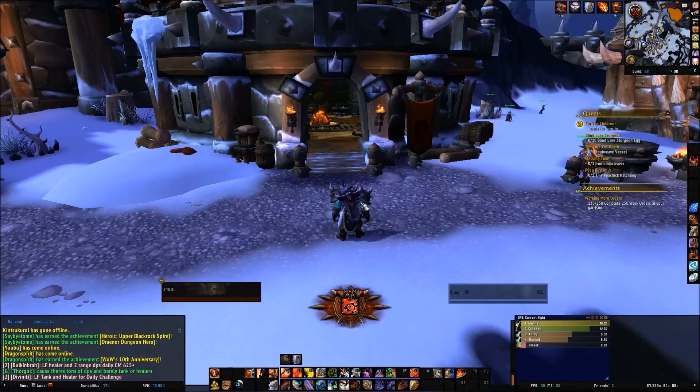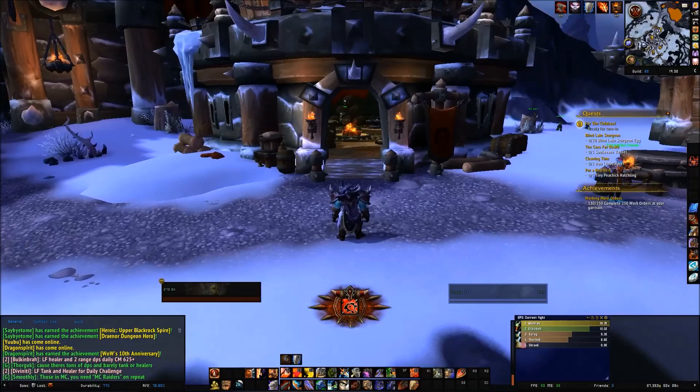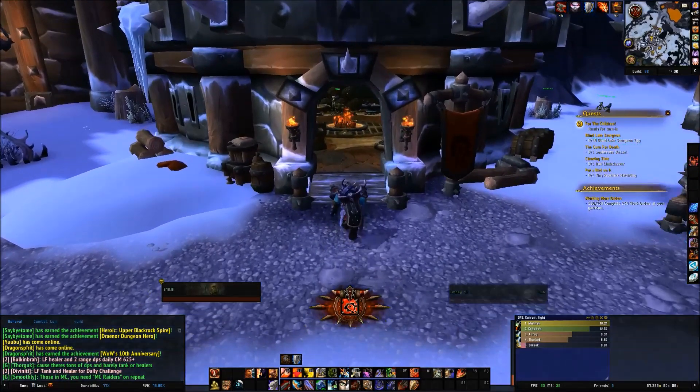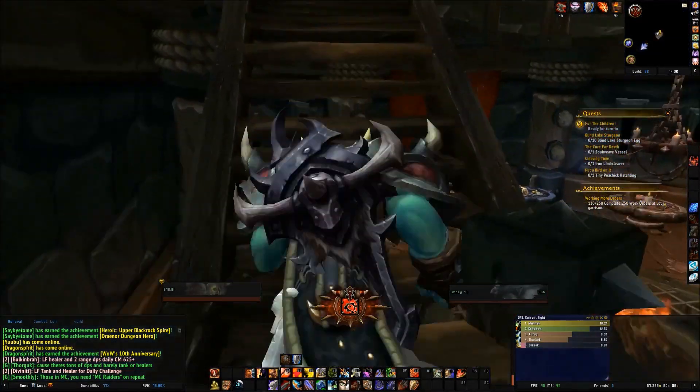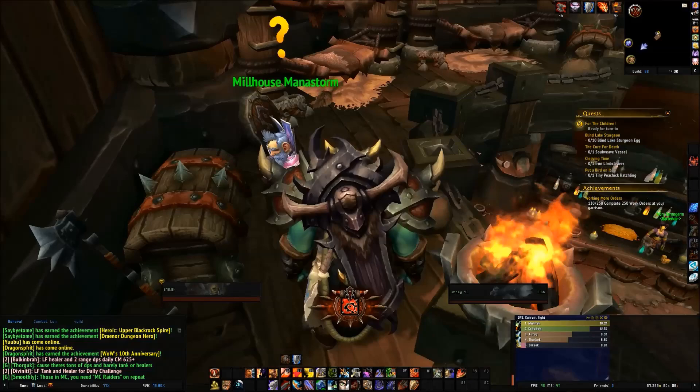This is to get the follower Milhouse Melastorm. If you all remember him, he is quite a nice character to have and you can get him as a follower. All you need is the inn, and that's about it. I got mine to level 2, so I'm not too sure if it makes a difference if it's 1 or 2. He'll show up randomly when he does.